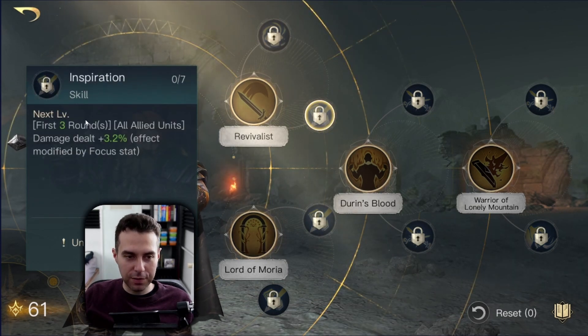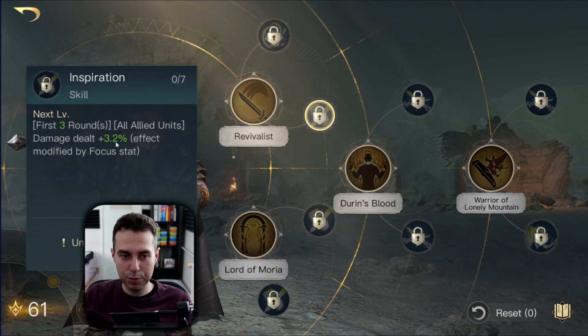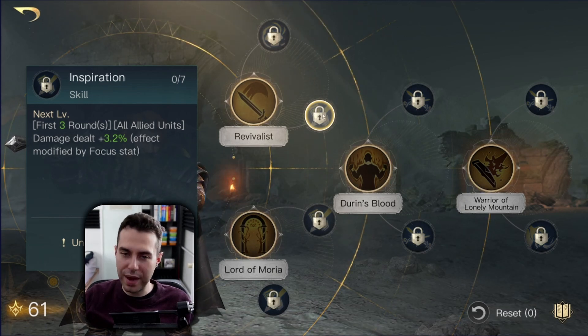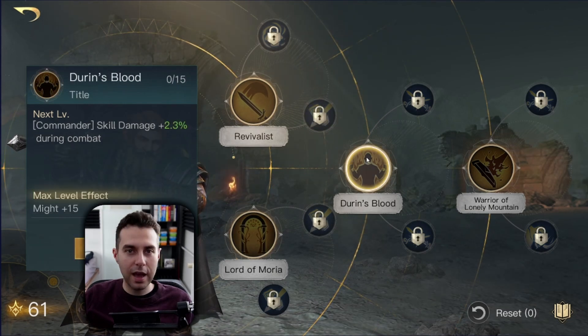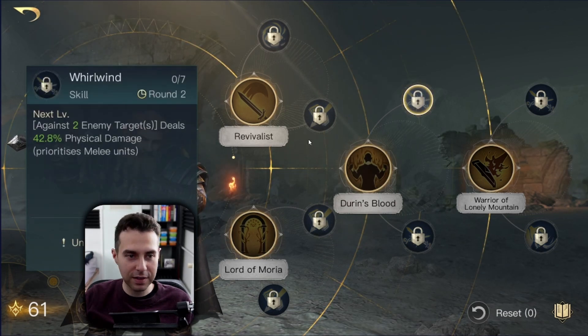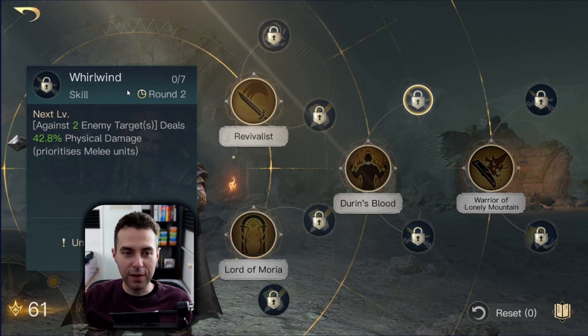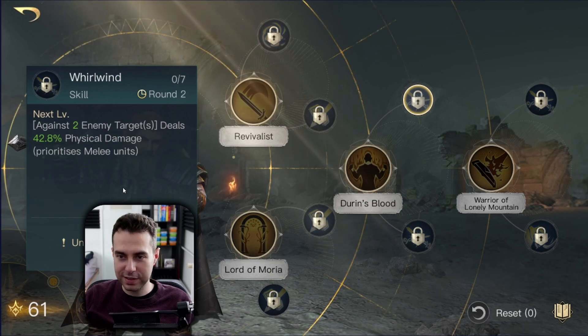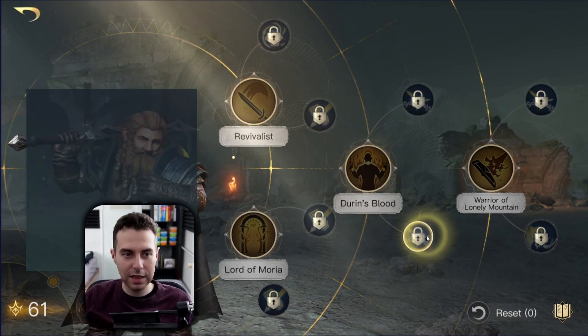Over here we have Inspiration: for the first three rounds your army gets a certain damage percentage boost, scaling with Focus, but this isn't our main component for Retaliate. At Respect 3 we have Duran's Blood — this is very nice to have, it pairs well with Whirlwind, will be active five times in a battle, and is a reliable source of damage. I would definitely recommend going with this.